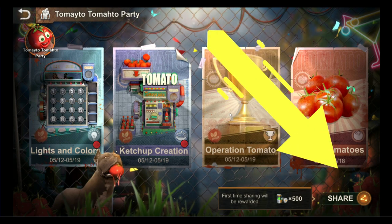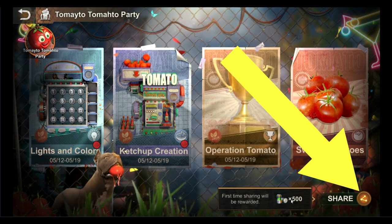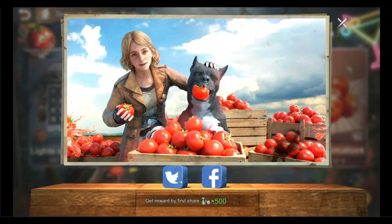You can claim your free 500 biocaps by clicking this button on the Tomato Tomato Party event page. You will be prompted to share on Facebook or Twitter, and just like that you are 500 biocaps richer.